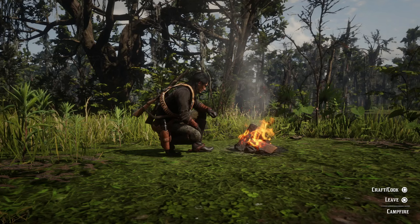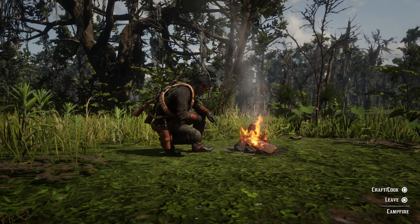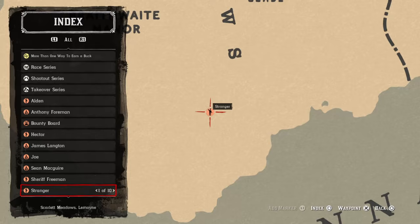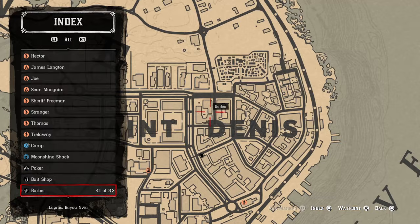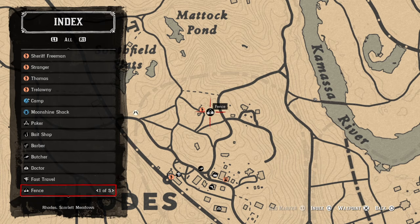If you notice in the lower right hand corner, I do not have the fast travel option, but I will show you how to get that. You're gonna want to go to the closest fence. The fastest way to find it: open up your map, open the index, and under fence you're gonna see there are five different locations — pick the one that is closest to you.